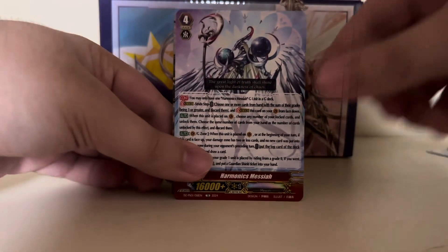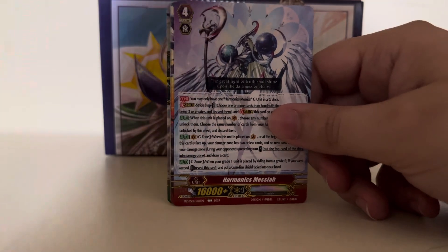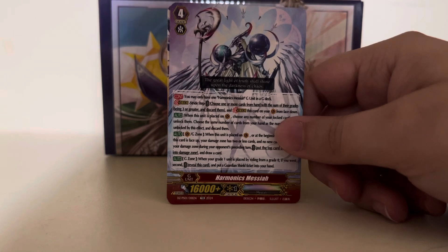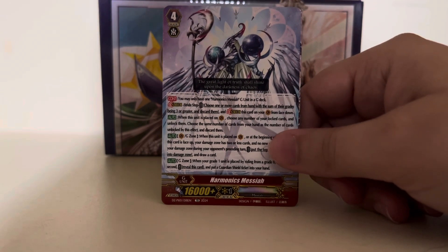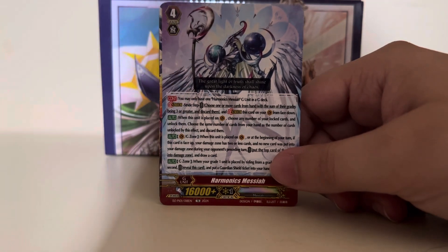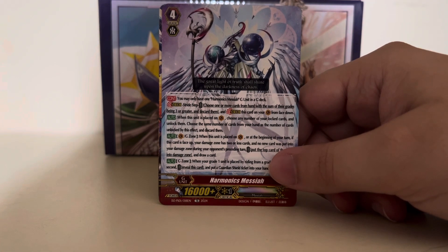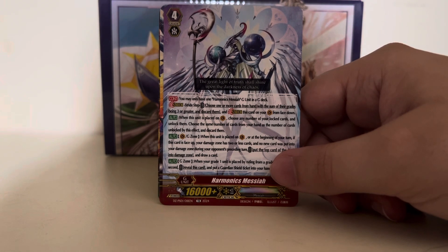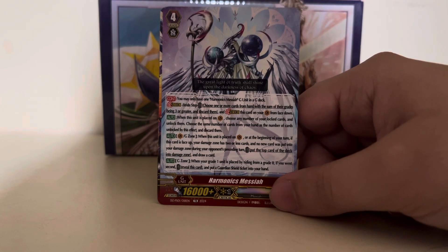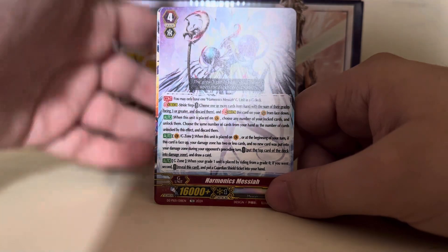As we can see, Harmonix Messiah has a mess of text. Originally this card did not have any effects. Its first effect is you can only have one Harmonix Messiah in your G deck. When this unit is placed on Vanguard Circle, choose any number of your locked cards and unlock them, then choose the same number of cards from your hand as cards unlocked and discard them. When placed on Vanguard Circle or at the beginning of your turn, if this card is face up, your damage zone has two or less cards, and no new card was put in your damage zone during your opponent's preceding turn — put the top card of your deck into the damage zone and draw a card. G Zone effect: when your Grade 1 unit is placed by riding from a Grade 0, if you went second, reveal this card and put a Guardian Shield Ticket into your hand.